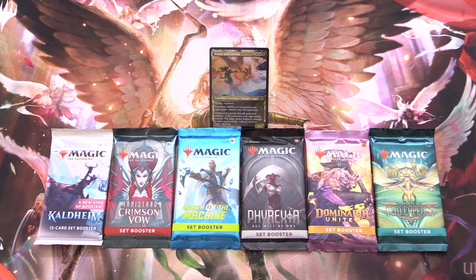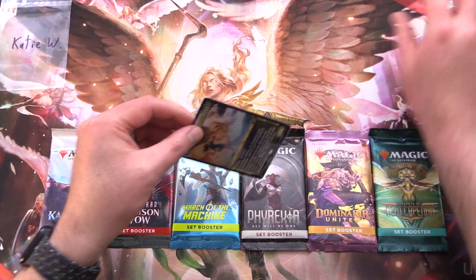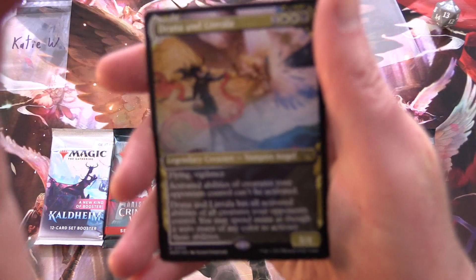Today on MTG Unpacked it's time for another commander snack. This is a series where we highlight a different legendary creature each episode and then we go digging through the packs looking for creatures of the same tribe. Today's patron is KTW — thank you for being a patron. Take a look at your awesome commander here.